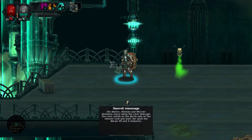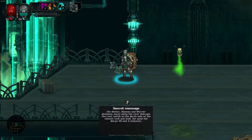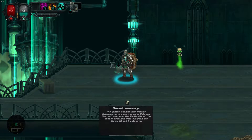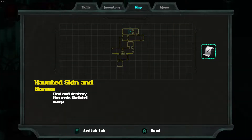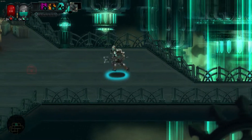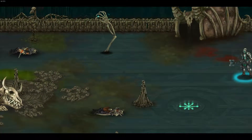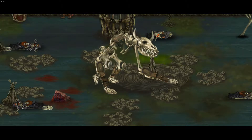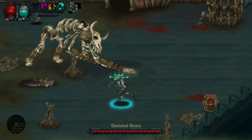The hunter, shaman, and warrior divisions move along the river De Brog. The rest settle on the north side of the chosen rock and wait. Our goal - the Margo 7 and X outpost are 10. Okay, I wonder what's over here. Uh-oh, is this a boss battle? Oh cool, it is. It's like a little skeleton doggy - it's really big. Skeletal boss.